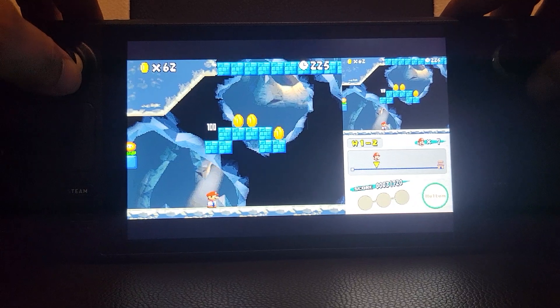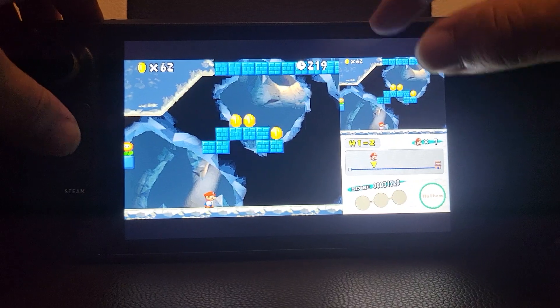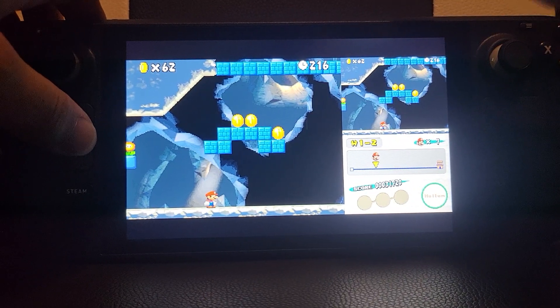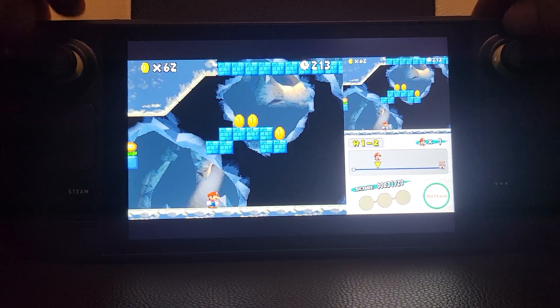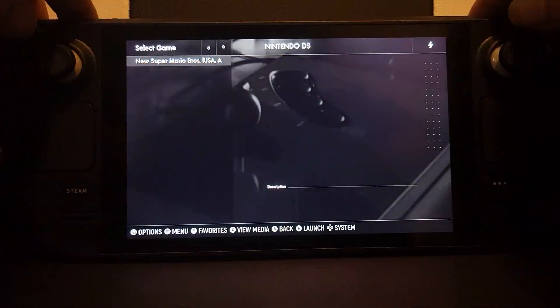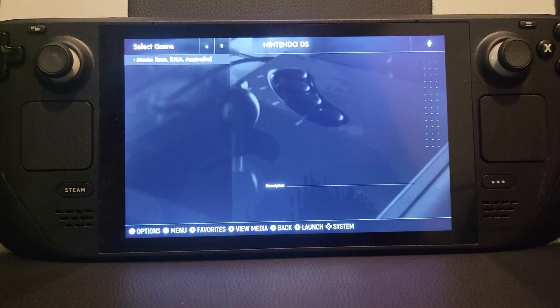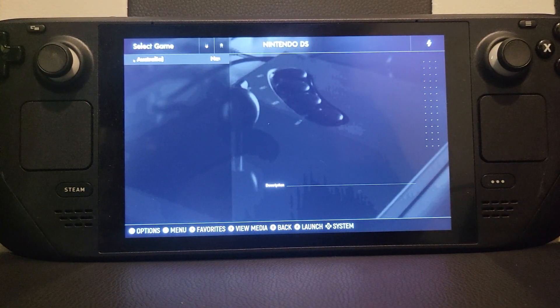The last thing to show you is how to quit out without exiting Emulation Station entirely. Press the Select and Start buttons together, and it goes back to Emulation Station — it quits out of RetroArch.